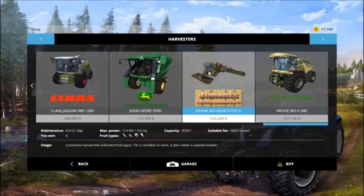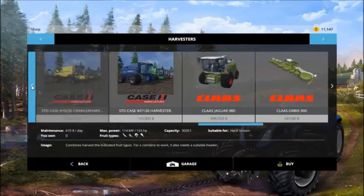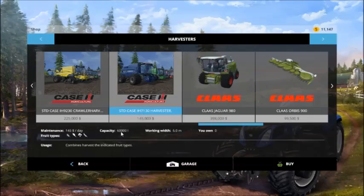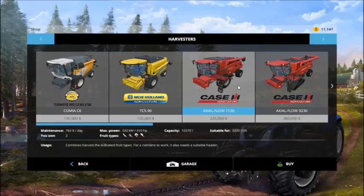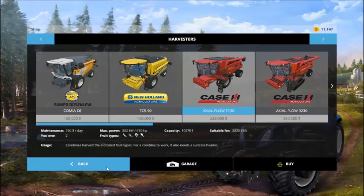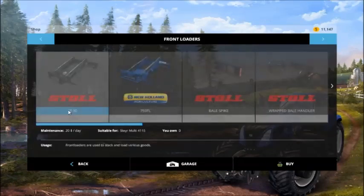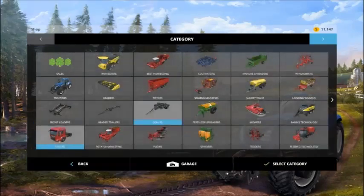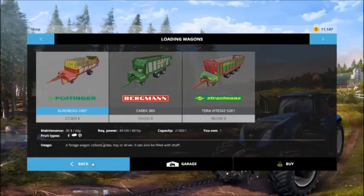I'm going to use the Krone BigM 500 for mowing. I'll probably use a larger Case IH - this looks like an IH 7130. It has 600,000 capacity. The two combines I have right now have 105,000 capacity each, so I'll probably sell one and go with the larger modded one. For front loaders I've got several, and some larger modded loading wagons I'll end up using.